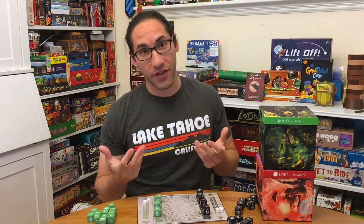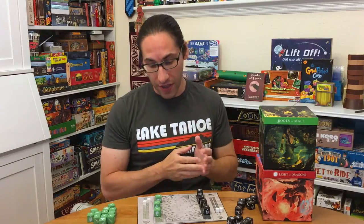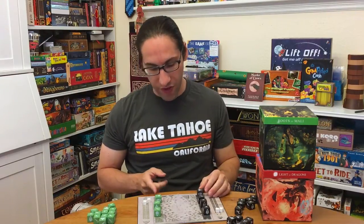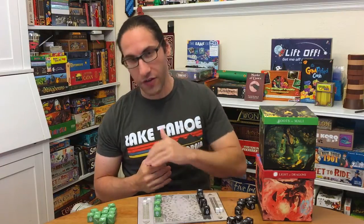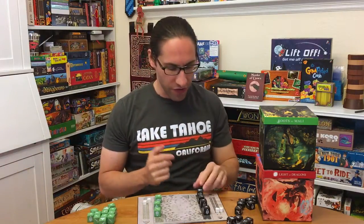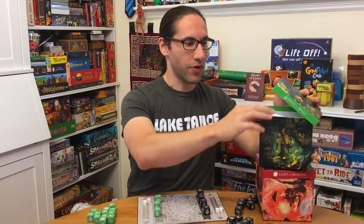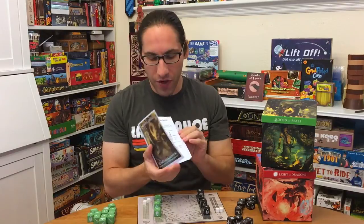When you kill something, you get that many victory points. The game is usually to 10. When you kill something towards the back near their home, you get bonuses. So if you defeat something on the green side's end, you're going to get bonus points as black. So you're trying to push towards their end. Also, the 6 creature, if you get to the end, gives you a bonus point each round. So you're basically trying to push forward, kill things, and win victory points.